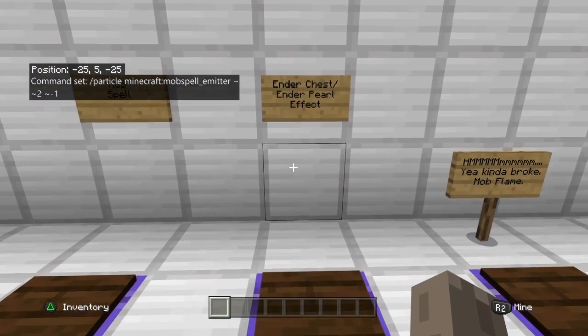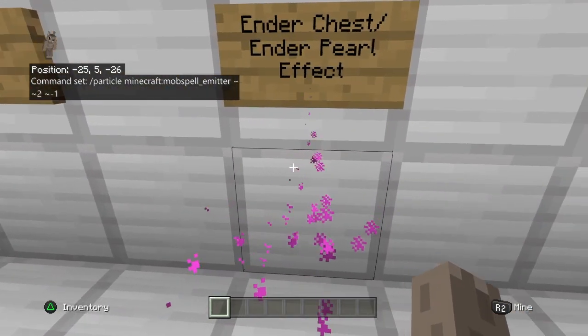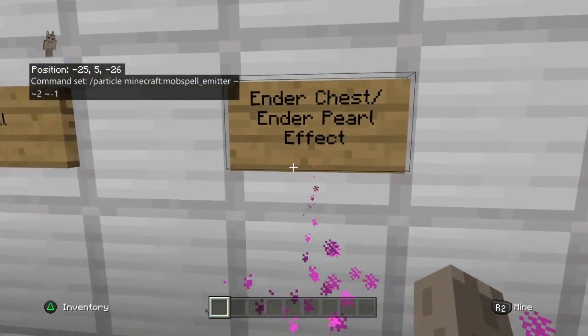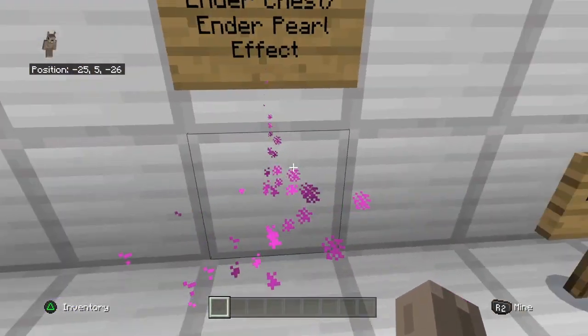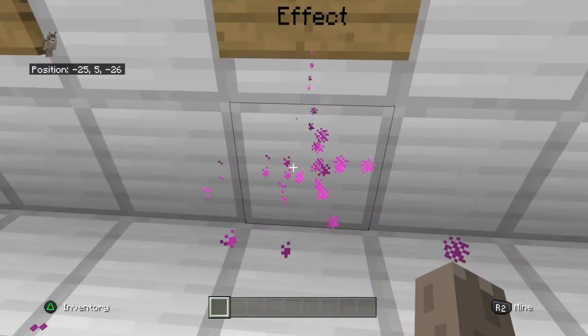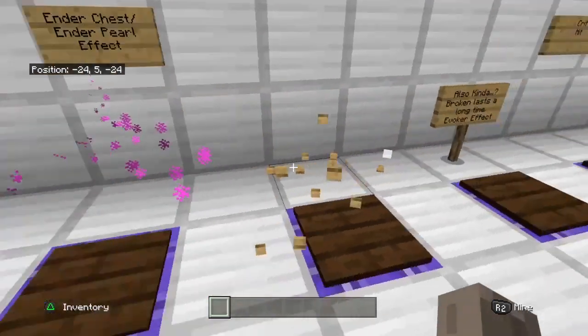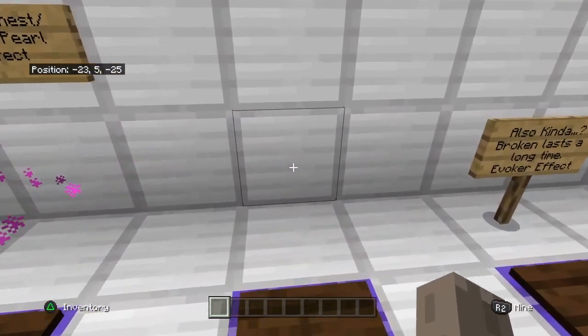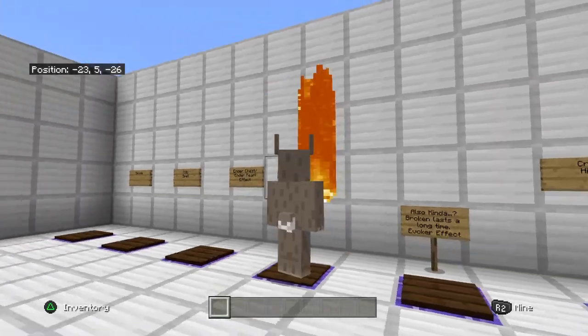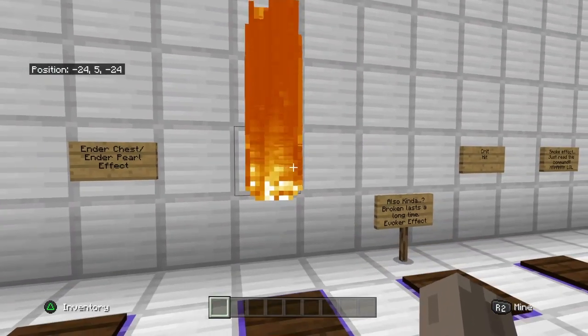Right here is the ender chest / ender pearl effect, which I thought looks really dope — it looks like it's coming down from the sky. And this one is the mob flame — I thought this one looks so dull. This could be used for roleplay but it's very laggy, so I'm gonna get off of it.